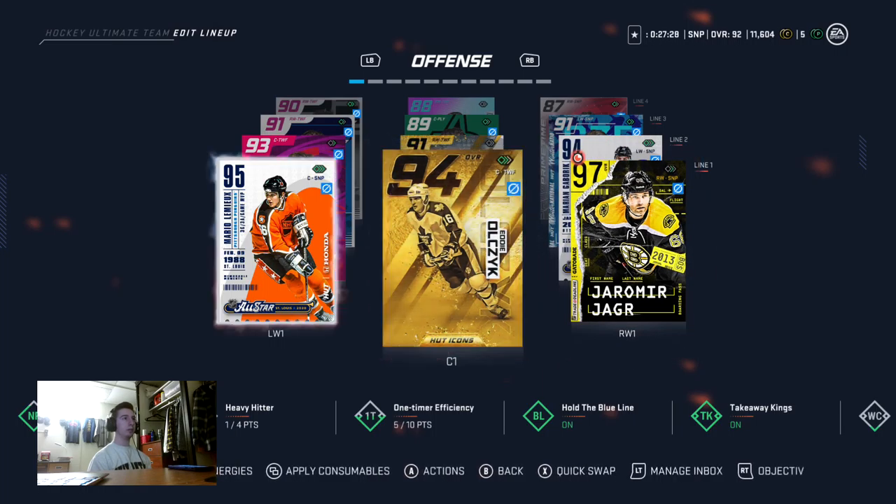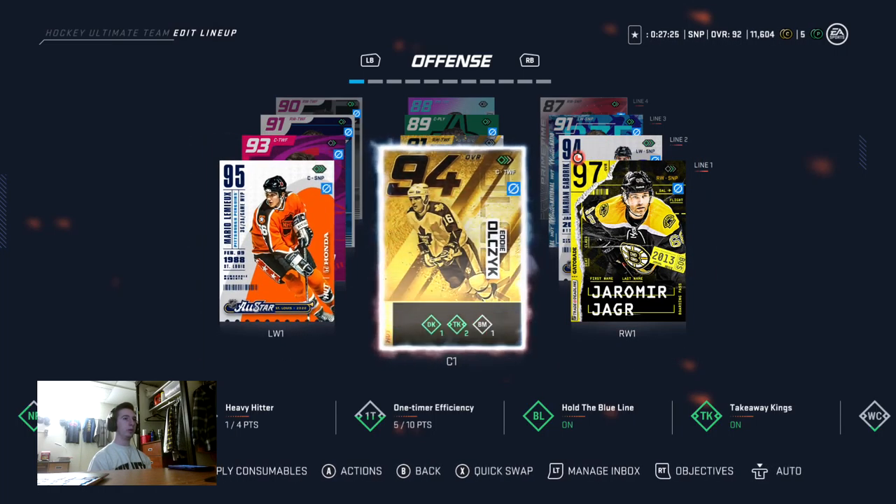I haven't done this in a while, but let me tell you it is very helpful to have a 97 overall card on your team. You'll play pretty good with 95 Lemieux and 95 Bocek.